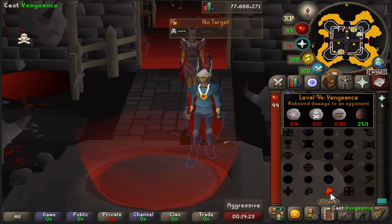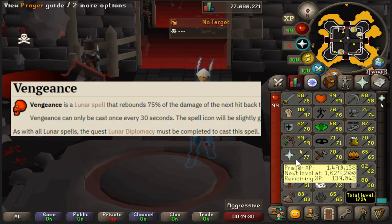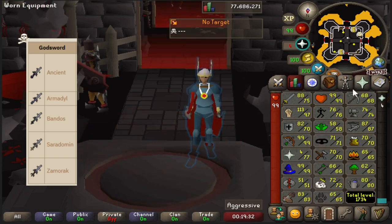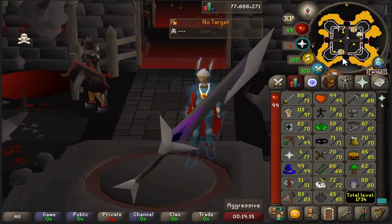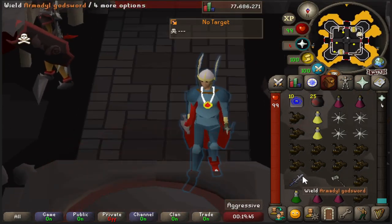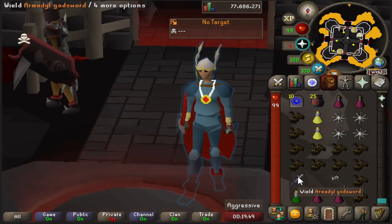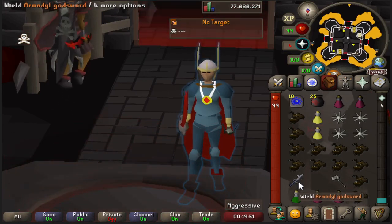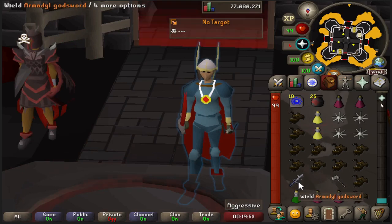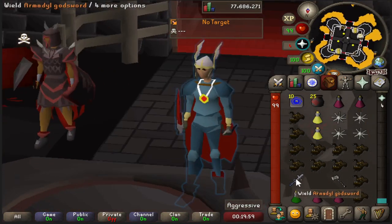Some hard requirements that I assume you already have are Vengeance, the Ancient Magicks Spellbook, as well as access to God Swords such as AGS and the Voidwaker. Though when you first go in, I really only suggest you bring an AGS. Don't bring anything bigger like a Voidwaker or Claws because you are very likely to get smited. If you get smited for a 10 mil AGS it hurts, but it's not the end of the world.